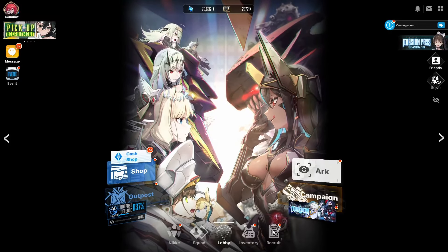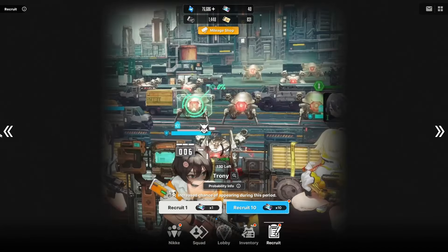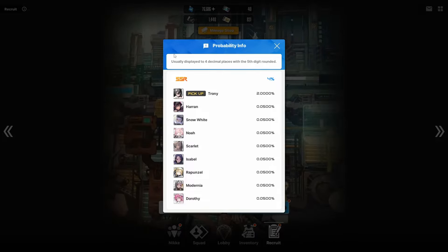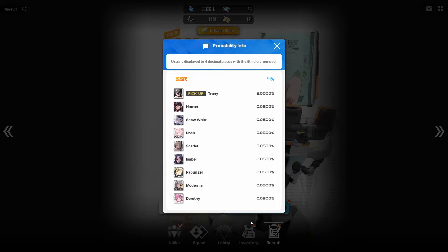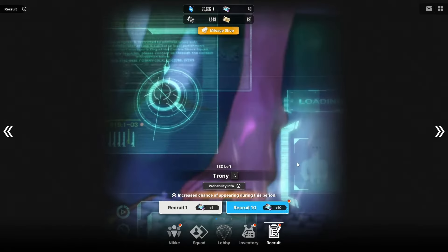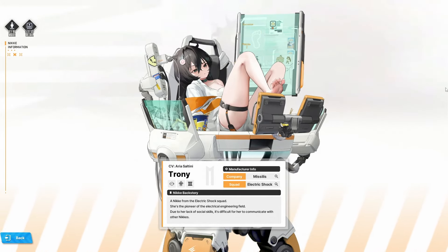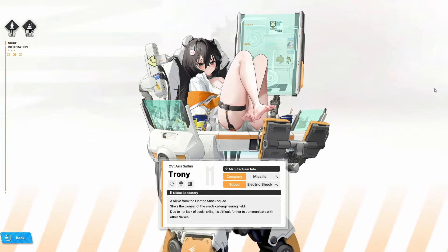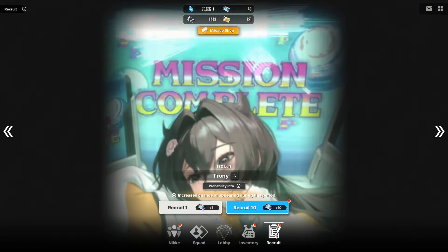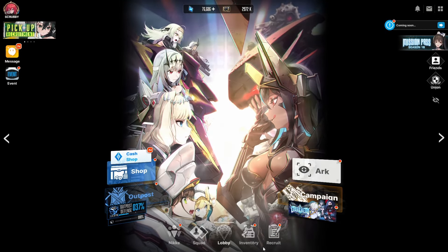Now let's look at the brand new SSR Nikki released with this update — the one and only, the feet queen herself, Trony. Just like all featured units, you have a 4% chance to get an SSR and a 2% chance to get the featured SSR unit. With every 200 golden tickets you can go to the shop and get Trony or any featured unit immediately. She says 'outside today, perfect day to stay inside and play some games' — a real cutie pie.